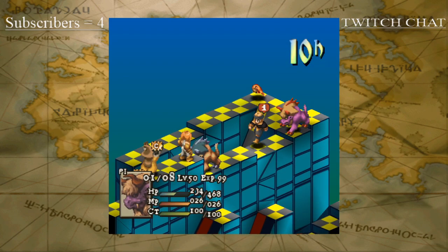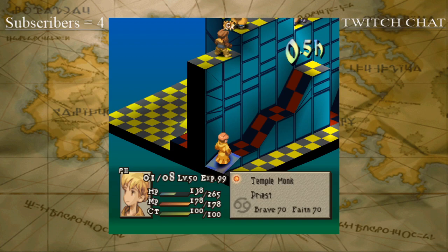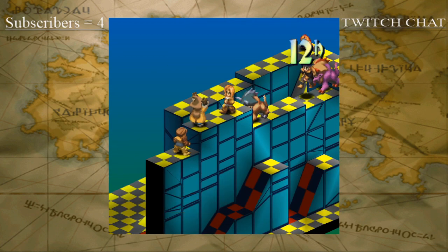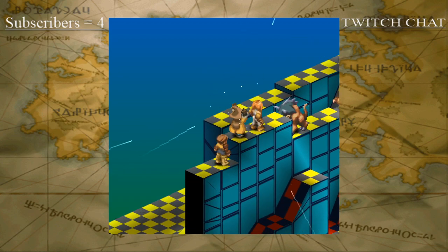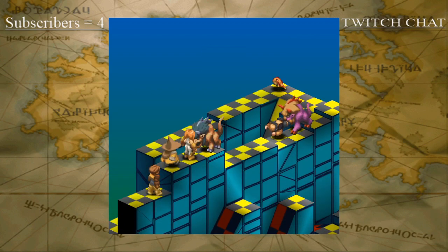The ranged units are just kinda hanging back doing whatever. Unfortunately, no Gigaflare there — I'm a little bit surprised that Behemoth didn't go for a Gigaflare. Maybe he didn't want to do friendly fire and kill off his unit. Yeah, this is now a permanent 2v4, or a permanent 3v4.